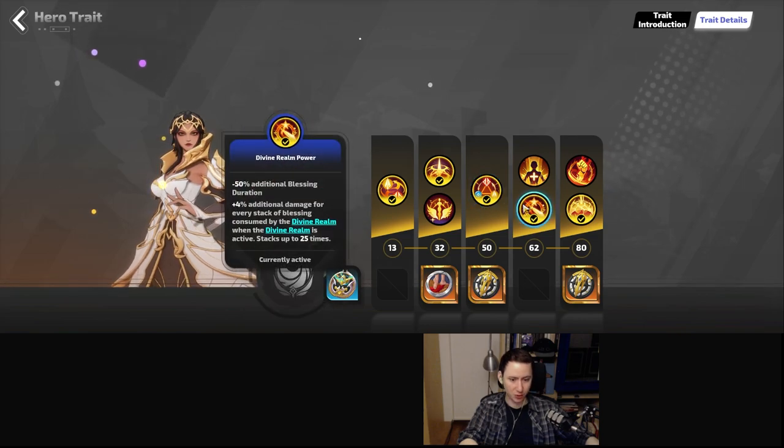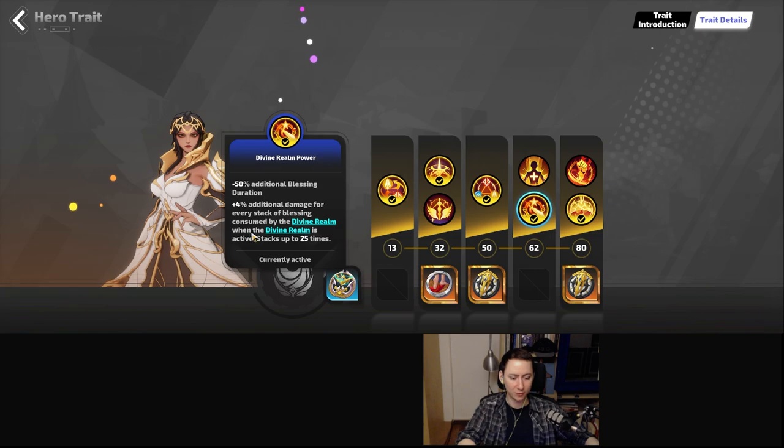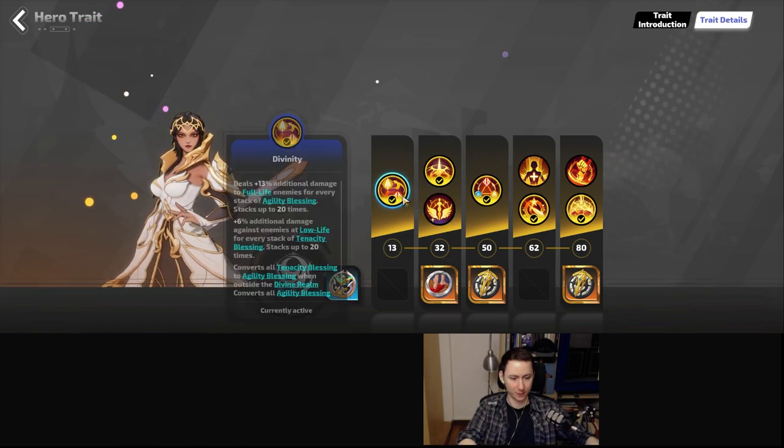The next trait we choose is Divine Realm Power. This gives us less duration of the divine realm, however it gives 4% additional damage for every stack of blessing consumed by the divine realm when the divine realm is active, stacking up to 25 times. That is a hell of a lot of damage, which obviously multiplies all of the damage we got earlier from both Might Flow or Born Might and Divinity. That's another huge multiplier from the class.